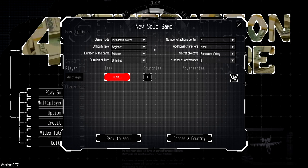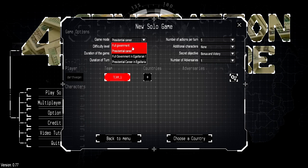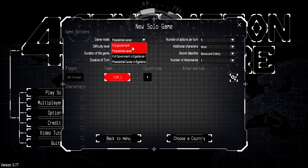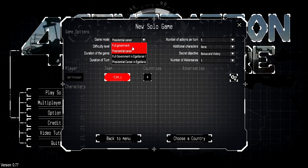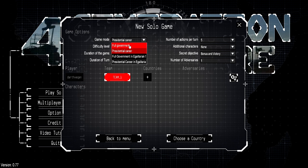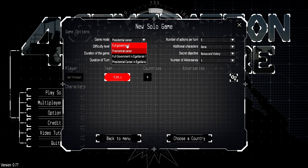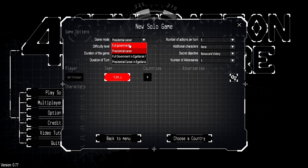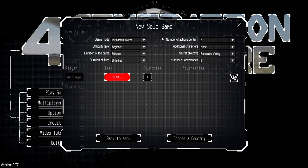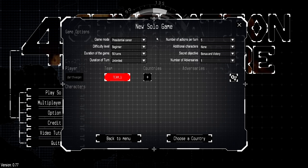Right at the beginning you have a couple of options. One is the presidential career, where you start with just the leader of the nation that you choose. Or you can choose full government, in which you start with all of the governmental characters of a nation of your choice. There are also some harder options, but they're basically the same as one of these. I've tried both, and full government is a little bit overwhelming, so I feel like presidential career is better if you're starting out for the first time. You can recruit new characters as you go along, which allows you to build up your understanding of the game.